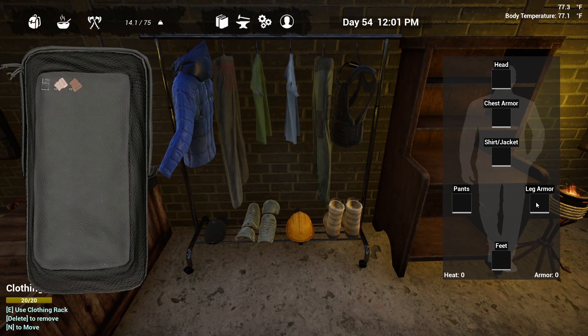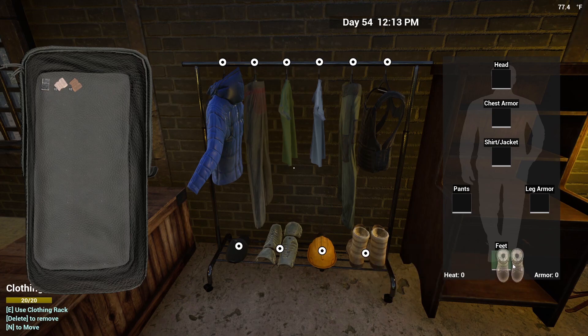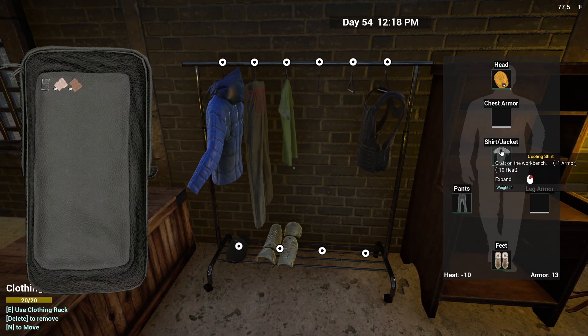And that's for a very specific reason that we're going to get into here in just a second. Now in order to equip clothing, all you want to do is take it either from your clothing rack or from your inventory and just drag it onto the appropriate slot. So for instance, let's say I want to go ahead and equip my body armor here. All I do is just drag that to the chest armor slot, that plops it onto my character, and it is now equipped. The same thing goes with all of the other items as well — boots go onto the feet slot, the helmet onto the head slot, cargo pants onto the pants slot, your cooling shirt onto the shirt slash jacket slot, and the leg armor onto the leg armor slot.